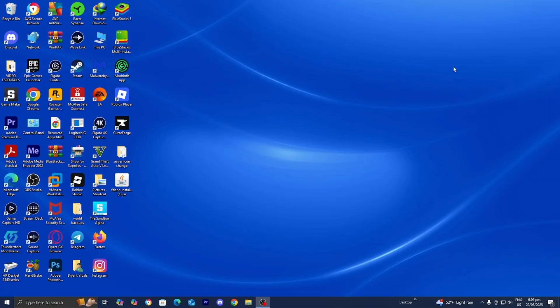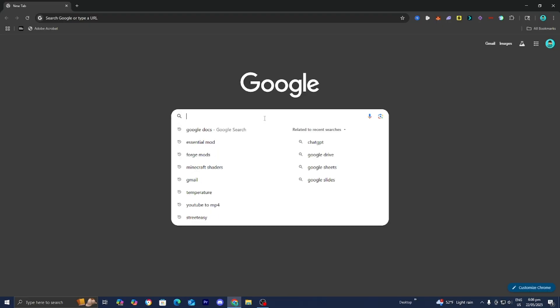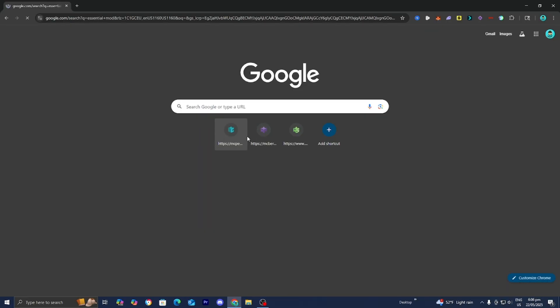The first thing you want to do is open up any web browser. For this video I'm going to be using Google Chrome, but you can use whatever you want. What we're going to be doing is making our very own server, uploading our mods to that server, and then all of our friends can join and play together. Go to the search bar and look up Essential Mod.